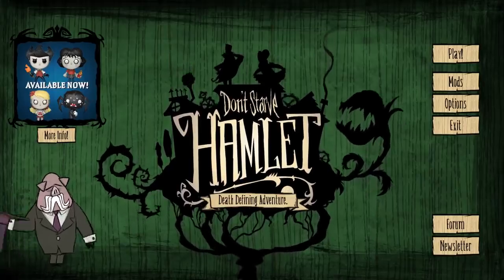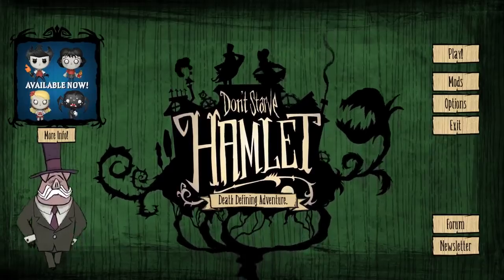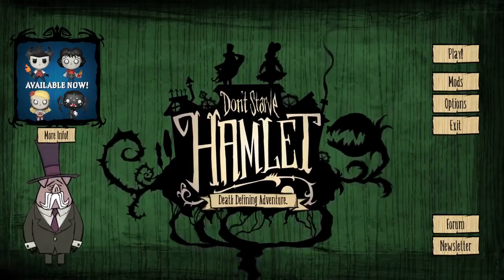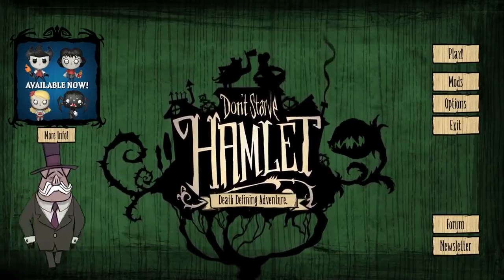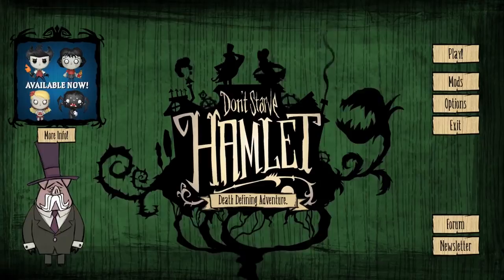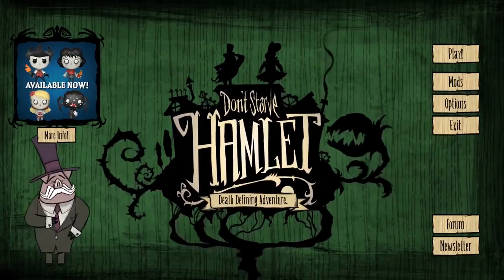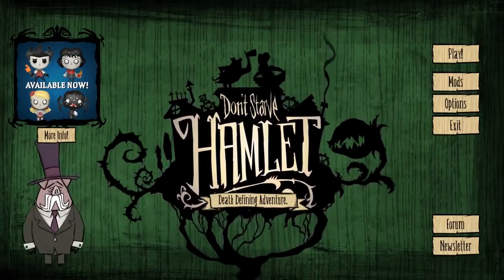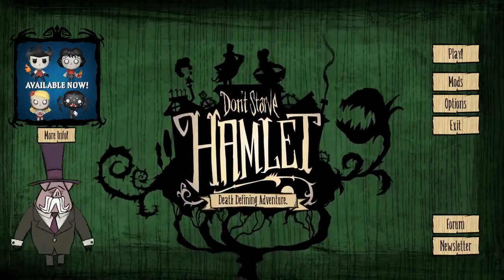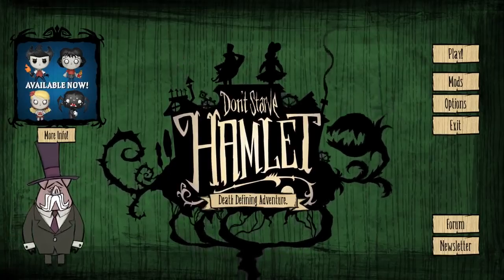Hey guys, welcome to the full release of Don't Starve Hamlet. It's been a long time coming - over 6 months of beta and early access, both of which I played extensively, so I am fairly excited. There's nothing really new in this particular update compared to the last build, but I feel like now is a good time to start a new campaign. It gives me a chance to look at some of the new world gen features, as well as testing out one of the new characters. I did a poll to see who you guys would like me to play as out of the newer DLC characters, and the overwhelming majority chose Wagstaff, so I'm going to play as him today.